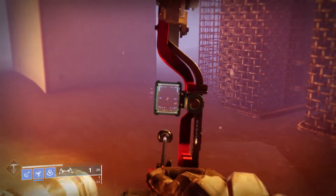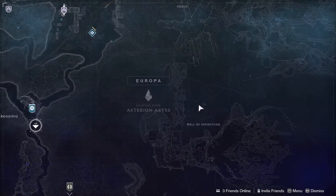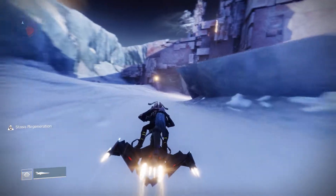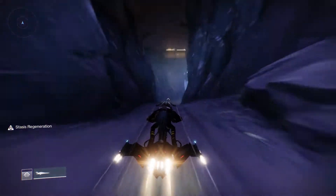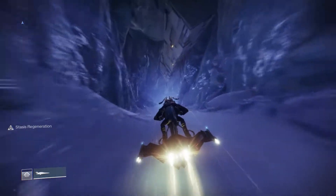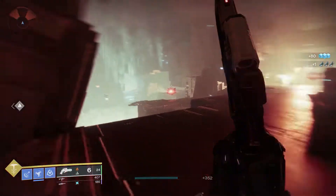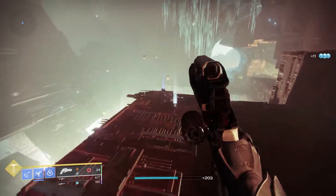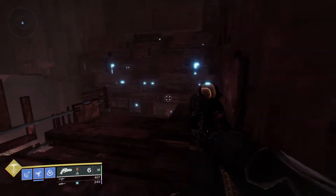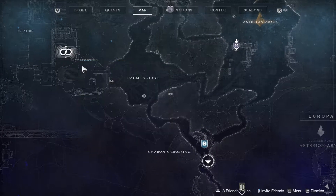The next place where we find an exo body is in the Well of Infinitude. This is all the way to the right of the map on Europa. You need to go in the same place where you enter the Glassway strike. When you go in there, you just keep going right and you will get on a path that leads you to this room. When you get into this room, you need to go across the pool of vex milk and on the other side will be the next exo body.